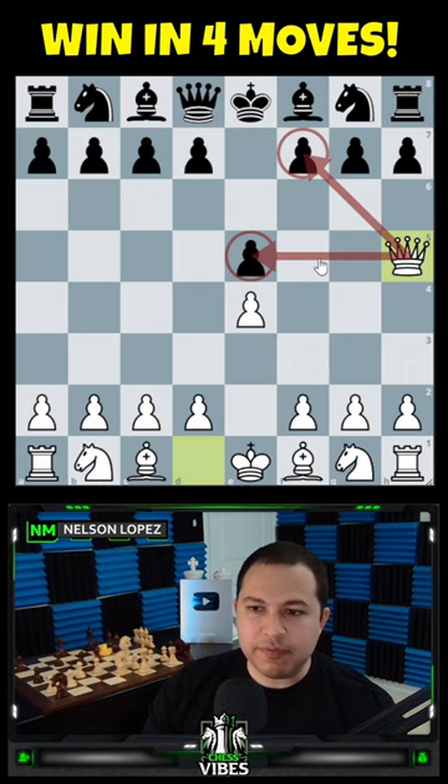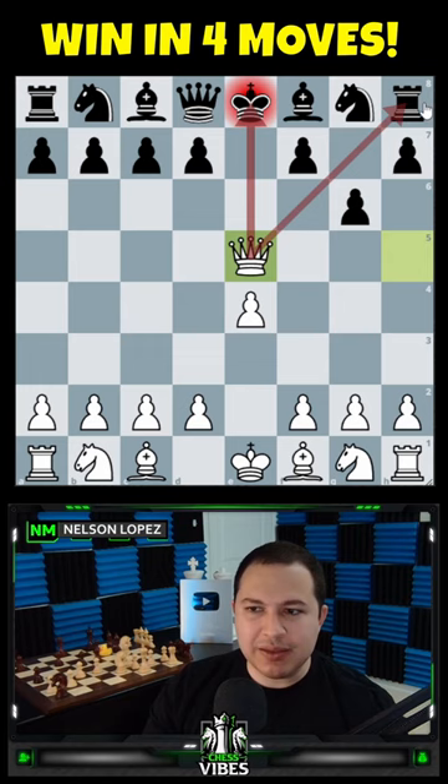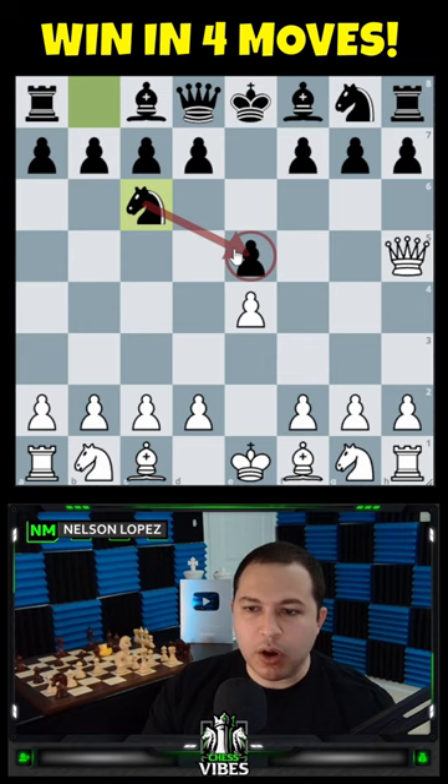If they try to stop you from going here, they've fallen for one trap — you take this with check, and next move you take their rook. Now most of your opponents will try to defend this pawn with their knight.